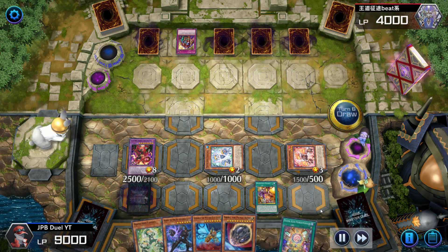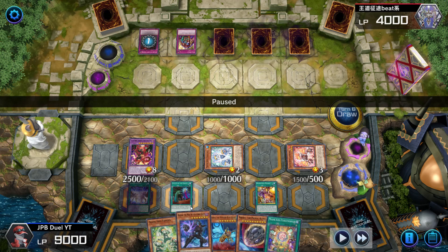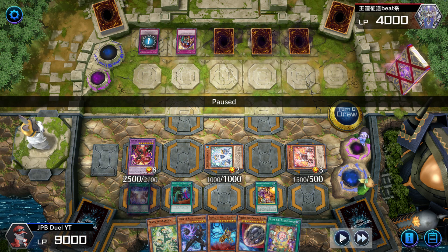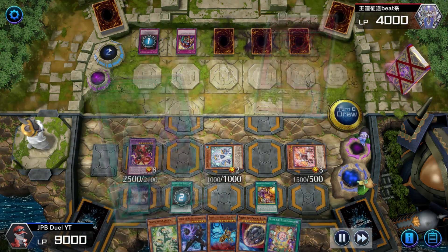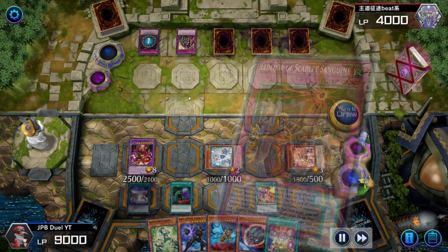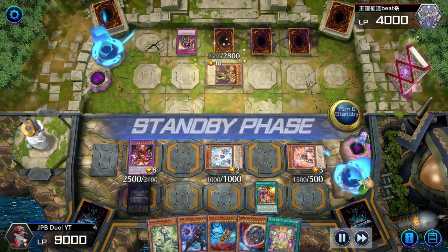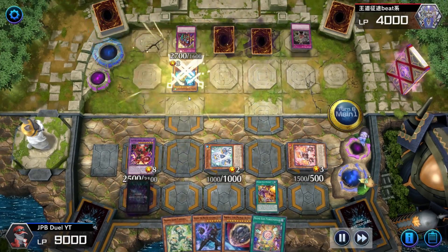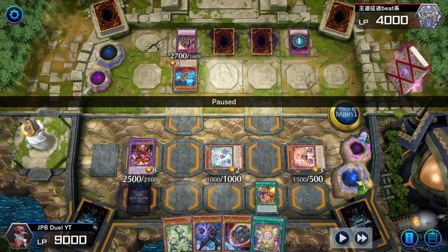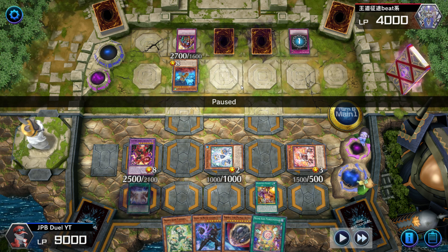Draw phase — I was hoping to draw Harpie's Feather Duster, but I draw Call by the Grave, which is still a pretty good top-deck. My opponent activates Elixir of Scarlet Sanguine on my draw phase, and I immediately Call by the Grave the Golden Lord in his graveyard. I was hoping he ran only two Golden Lords — but this guy was running three Golden Lords. He gets the one from his deck onto the field, so I just Kaiju it because his set card's secondary effect activates off Golden Lord being on the field.